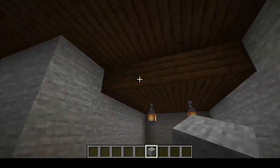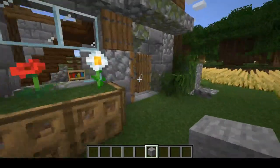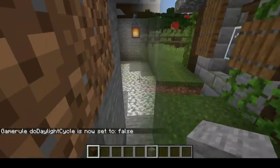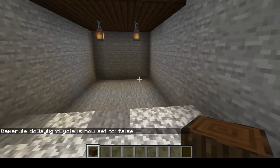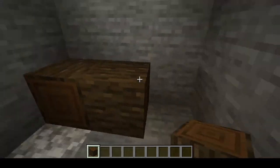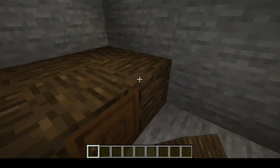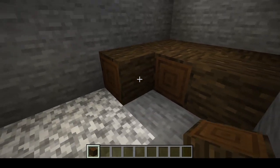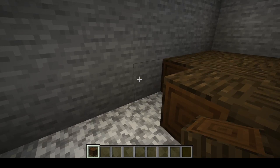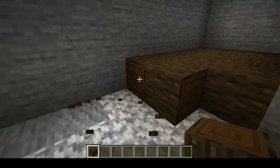Then I just put some lanterns down. Now this here - don't worry about it, that's just part of the structure. In the house, our floor kind of dips down, so that's all that's doing. The first thing we're going to want to do in here is put a floor in. What I've done is an alternating oak log pattern - you don't have to do this, you can do any floor you want, but I always thought this pattern looks so cool. So I figured I would give it a shot here.